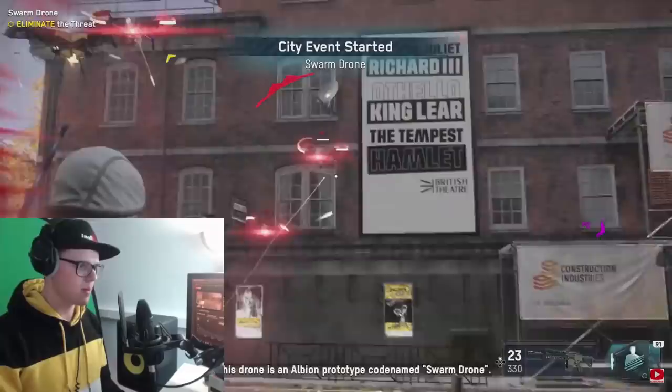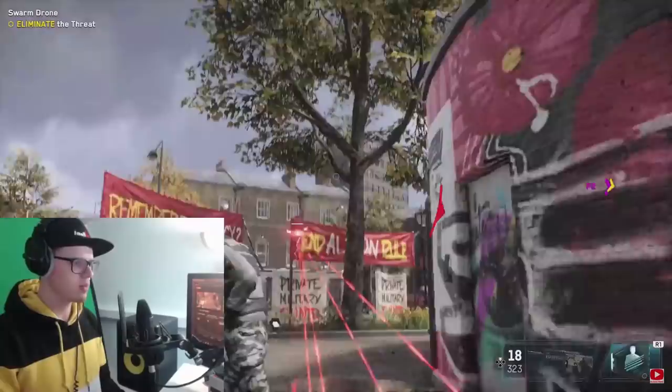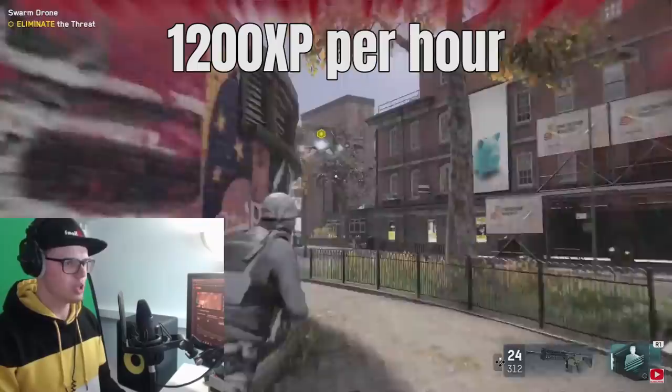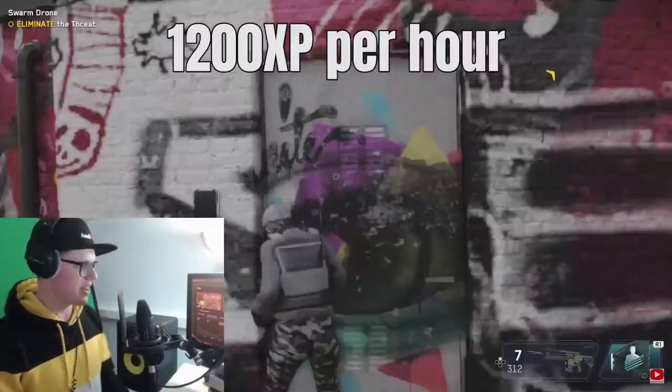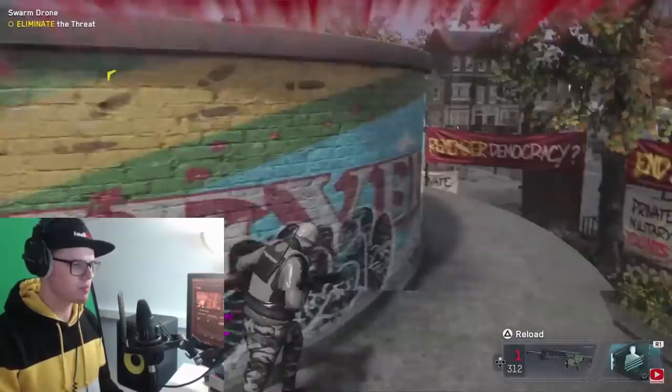Live events only take about three minutes and reward 60 XP. Theoretically, doing them for 60 minutes could yield 1200 XP, but that's not realistic since live events, assignments, and challenges are all limited content. So when you see a live event pop up on the map, grab your friends and get to that location as fast as you can — it's definitely worth it.